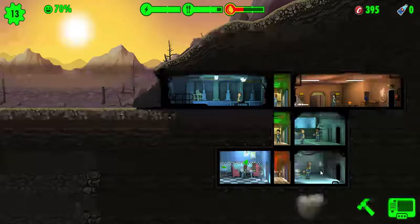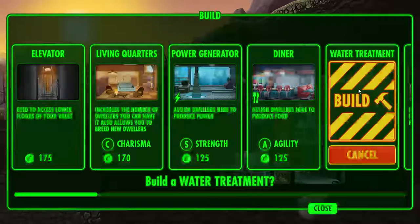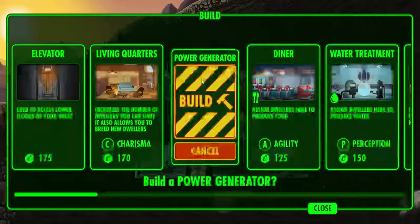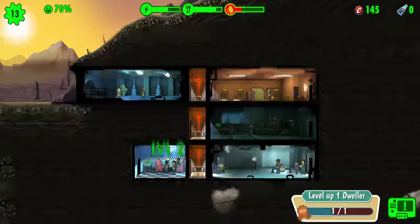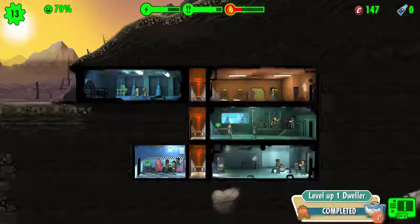We've got some more water, but this is gonna take forever. Let's build a water treatment plant a little bit bigger. When you build two buildings it just expands it. I think we can do a power generator — there we go. Doing good — oh, we leveled somebody up! We get a lunchbox for that, sweet!